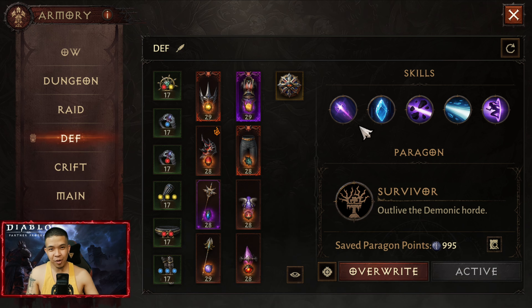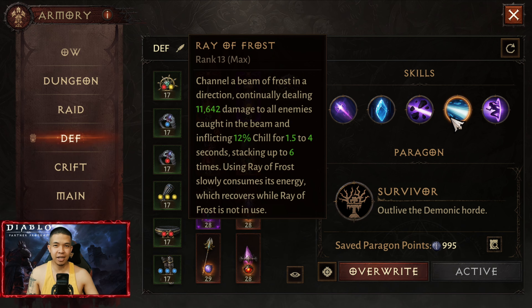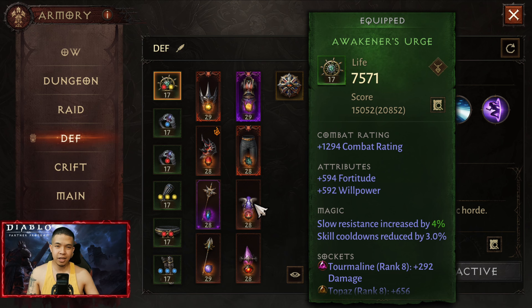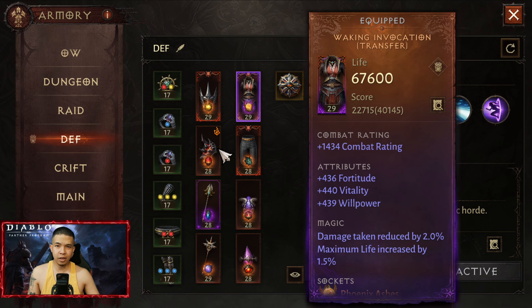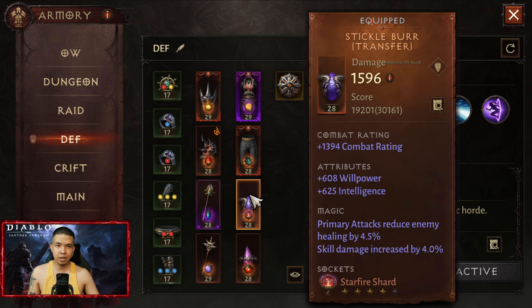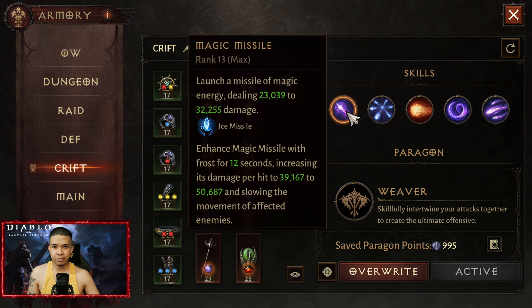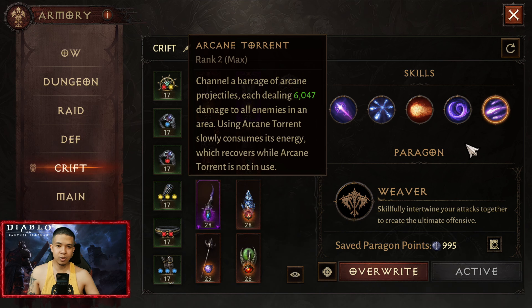For Defense of Cyrangar, this is my old build. Skills: Magic Missile, Ice Crystal, Disintegrate, Ray of Frost, and Teleport. For paragon, I'm using Survivor. For the green set, it's better to use four pieces Grace and two pieces Vitus. Legendary gears: Shivers and Stare, Waking Invocation, Searing Judgment, Crystal Guards, Entropic Edge, Stickle Burr, Fist of Haracas, and Blaster Cast.